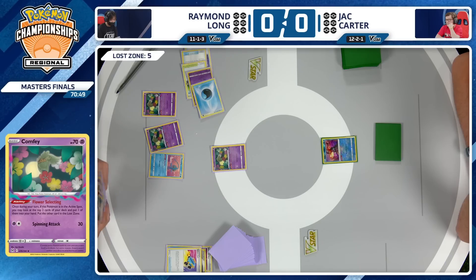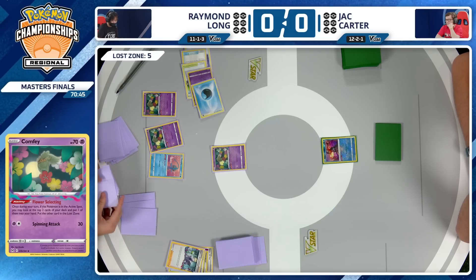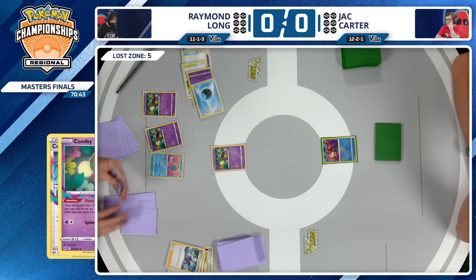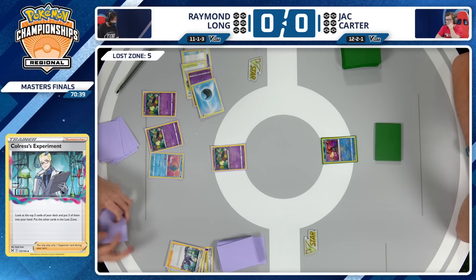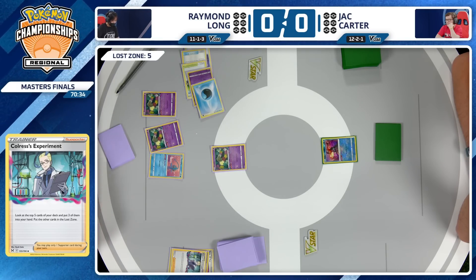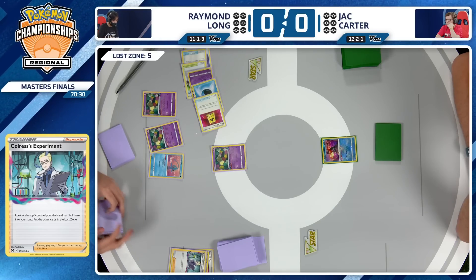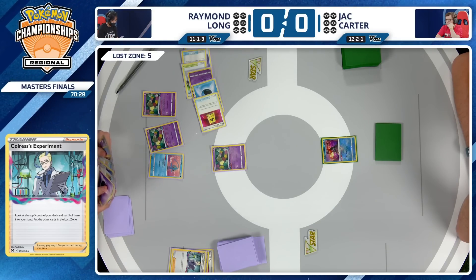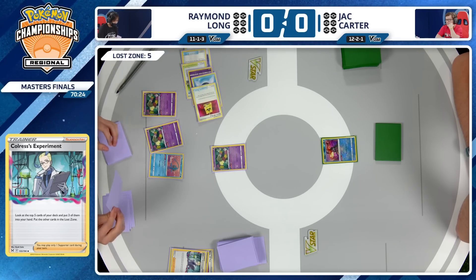I was talking about how slow of a grind this matchup can be, but honestly it is not looking like that right now. Raymond Long is ages ahead with so many cards already stacked into the Lost Zone, and Jack has not even played a card yet. This is wild. We see two Comfeys have already been used, and we're still stacking cards up with lots more cards to go in the hand.